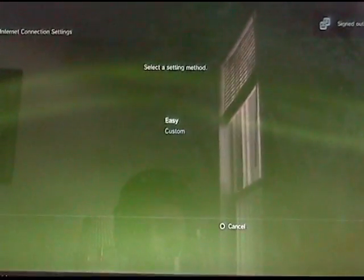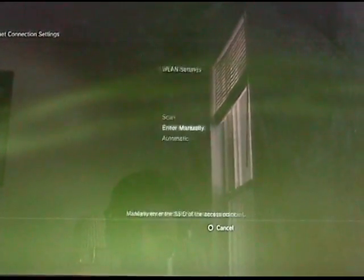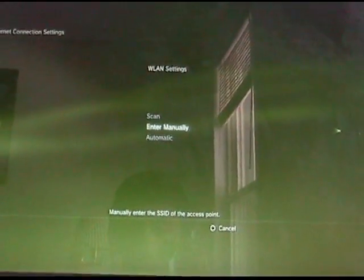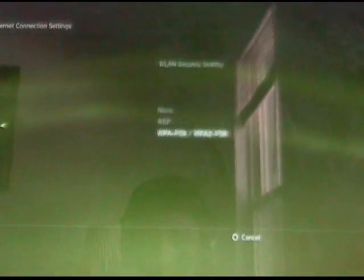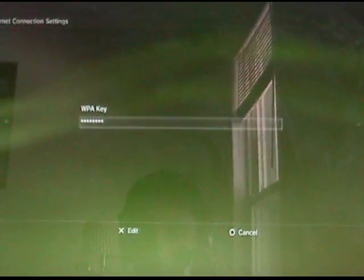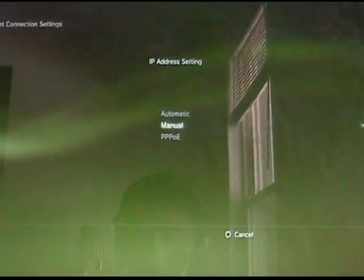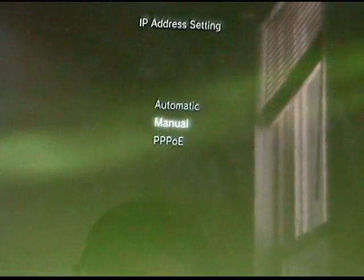On the PS3, go to Internet Connection Settings, press OK, select Custom, go to Wireless, and choose Enter Manually — this is important, it needs to be manual. Then type in your Wi-Fi password if you have one for your router. Also choose Manual instead of Automatic.